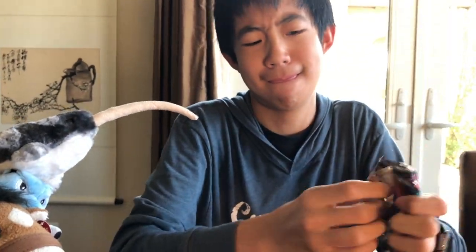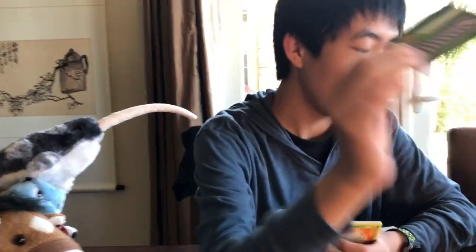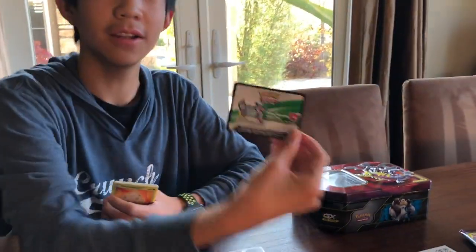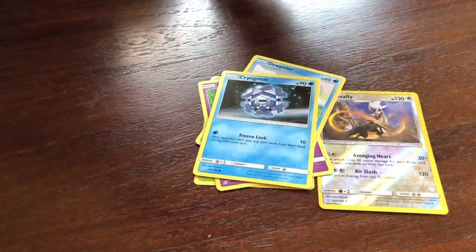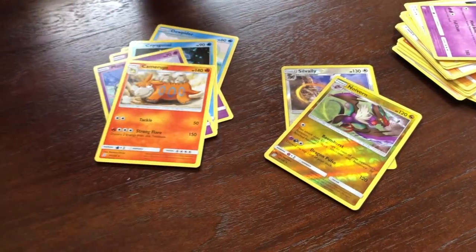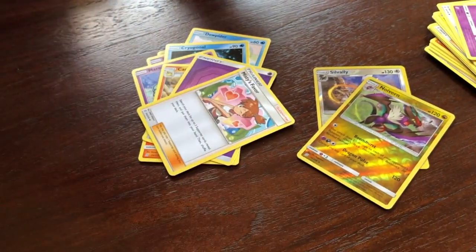Last pack, guys. Code card. Shroomish. Drifloom. Dewpider. Cryogonal. Marnie. It's another reverse rare — so I got two reverse rares. Psychic, Misty's Favor. Noctowl. Tranquil.